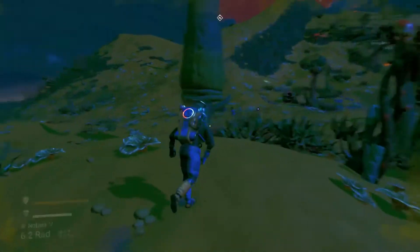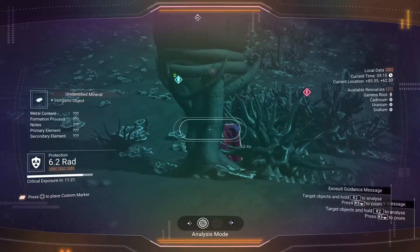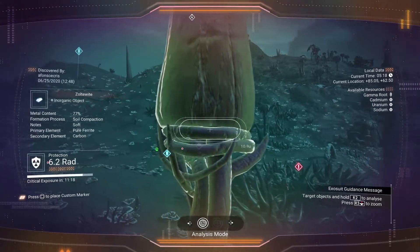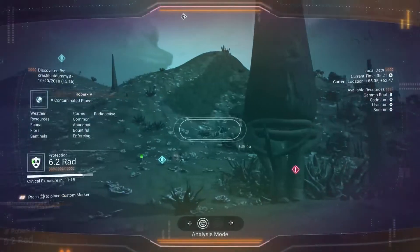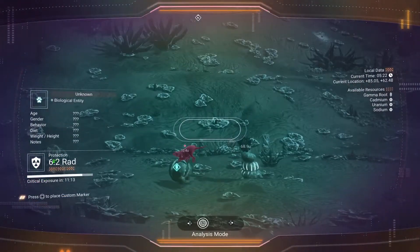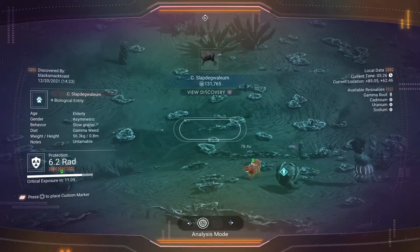So these gargantua sculptures — not fauna at this point, or flora — but the gargantua sculptures have this root structure at the bottom, with roots going around in a circle like that, and then just very different types of structures on top. That's a pretty interesting find to start us off.